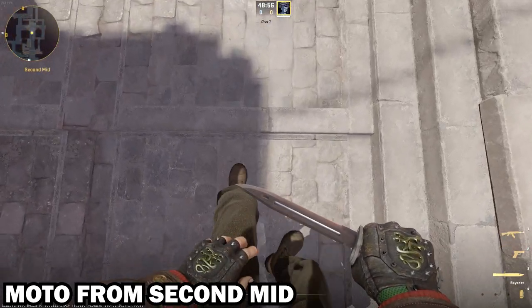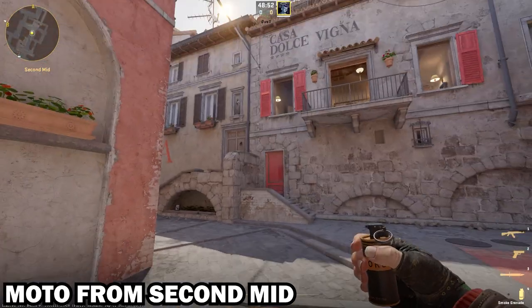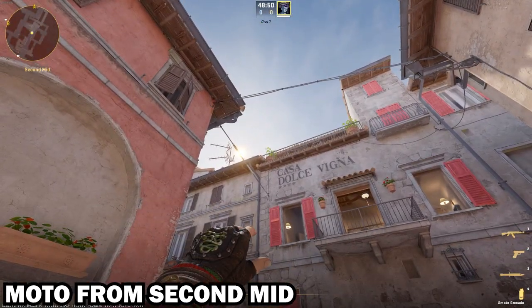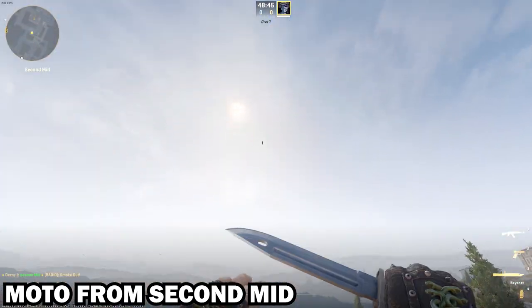This one smokes moto — or long, however you want to call it — from second mid, and this is a bit hard. You have to line up with the floor, then look at this spot that I'm pinging, and just jump throw.